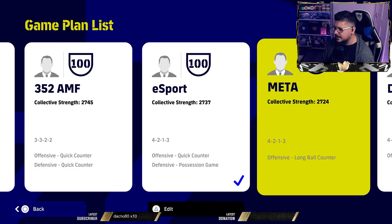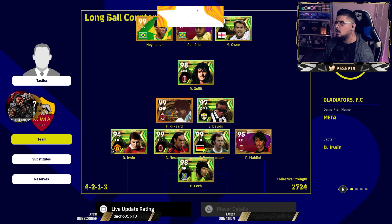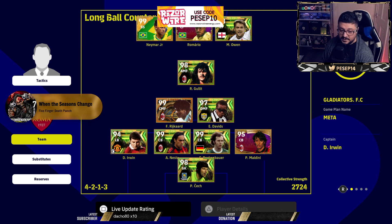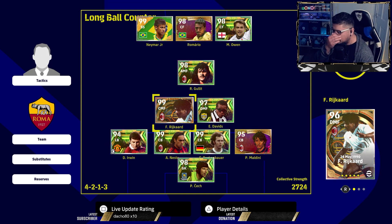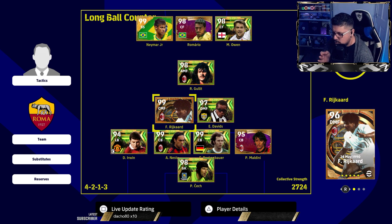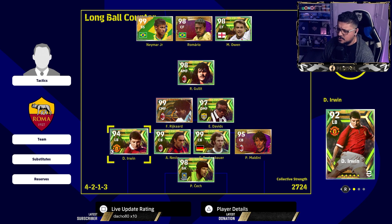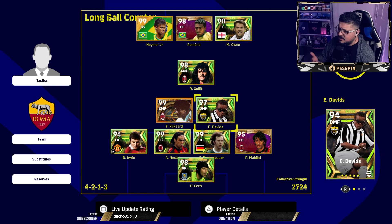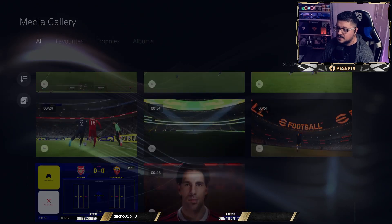The 4-2-1-3 — I call this one 'esport' because quick counter with a DMF, CMF, AMF setup is ideal. The second one I call 'meta' — long ball counter, more direct, better suited to dream team rather than offline. The system is essentially the same. Ideally you want a destroyer or anchor paired with a box-to-box or orchestrator in every 4-3-3. Anchor/destroyer along with box-to-box/orchestrator is an absolute must. It's not just about using your best players — play style is important. Instructions are mostly defense on fullback, counter target on strikers, sometimes defense on a DMF.